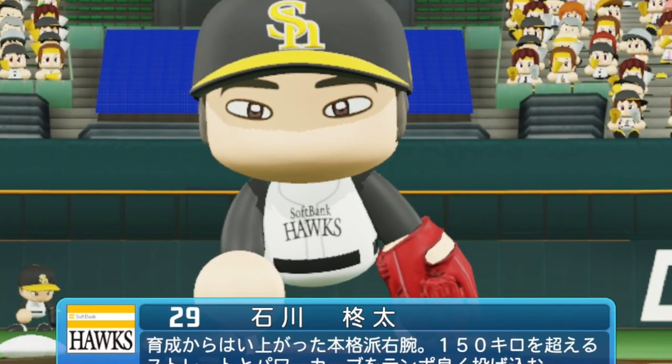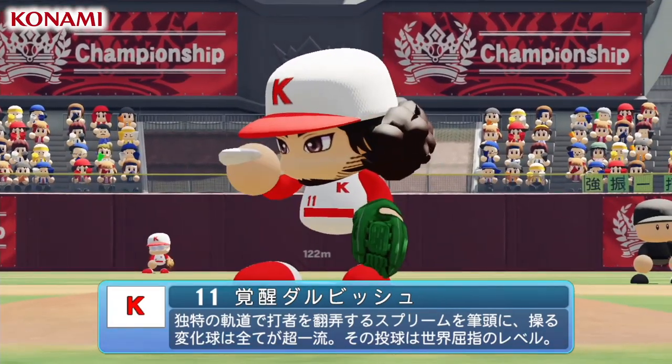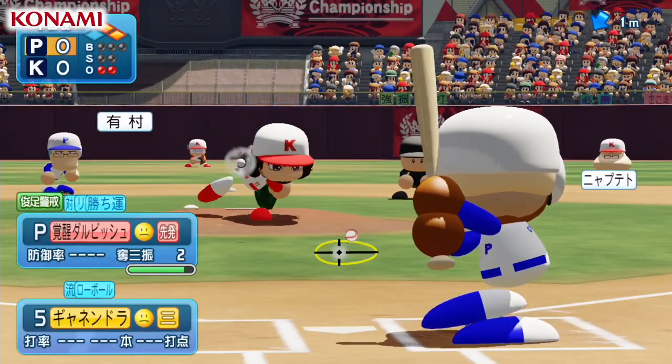Yu Darvish will also be making his return to Power Pros with a special character that Darvish himself actually had a hand in creating. Now the current Padres pitcher helped with deciding the pitch types for the character and included a new pitch called the Supreme.